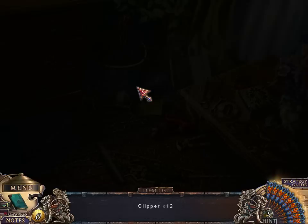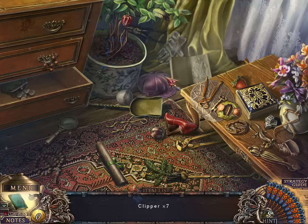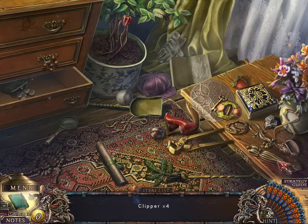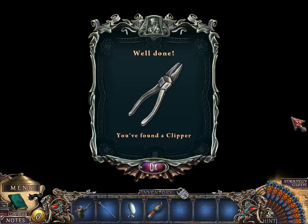I want to go back over here for another hidden objects challenge. This time I'm finding clippers, so I can get past the nasty hand grenade. I'm still missing two clippers. Let me see, where could those clippers be? I guess — there they are.